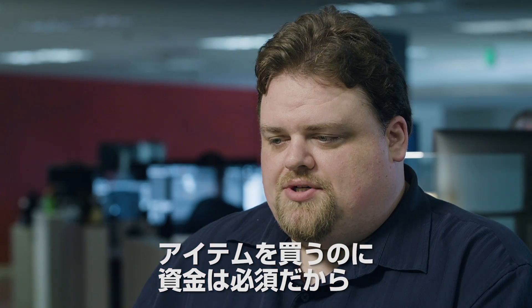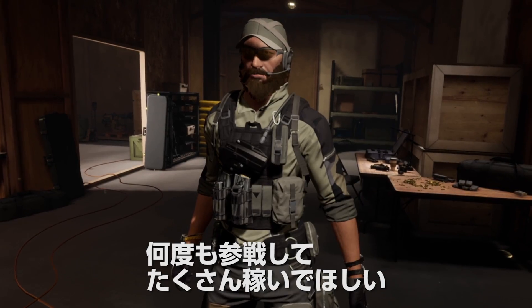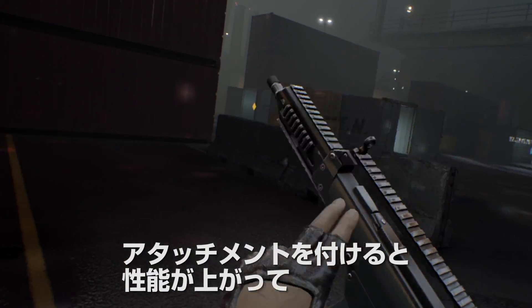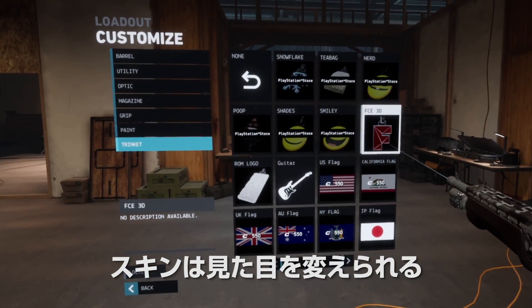Crypto allows you to purchase items that you've unlocked through progression. So the more Crypto you have, the more you'll be able to unlock, like skins and weapons. You can customize your weapons by placing different attachments on them, different skins, as well as a trinket to personalize them.